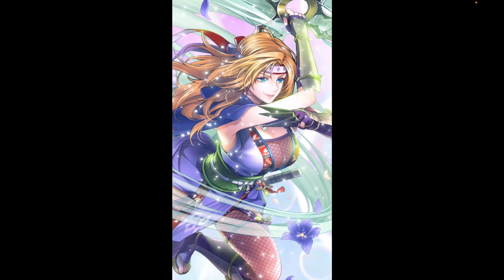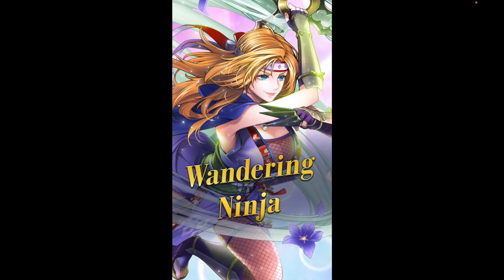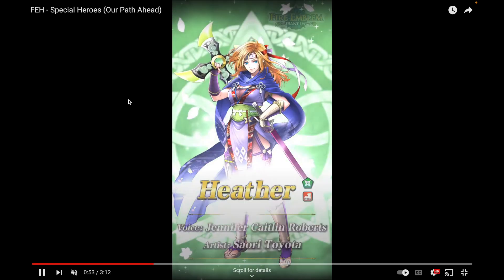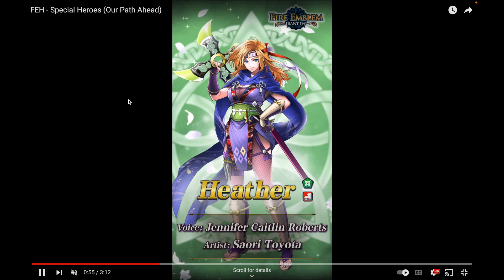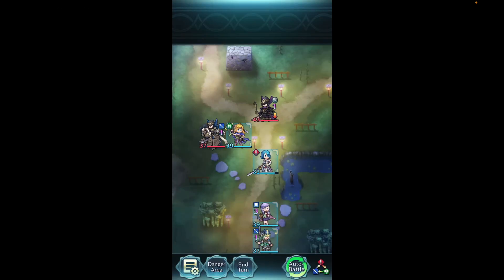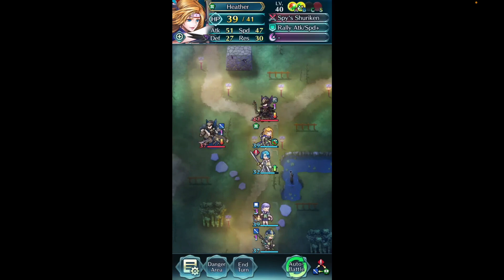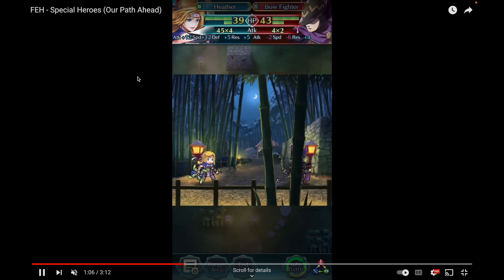The next unit on the banner is Heather — Wandering Ninja. Definitely didn't expect her either. She's cool; she's one of the first characters that's pretty much openly gay or at least heavily implied to be. Here she is as a green dagger infantry, and she introduces a really cool skill — or rather a counter to other skills. She provides the Schism effect and has Speed Defense Ruse 4.